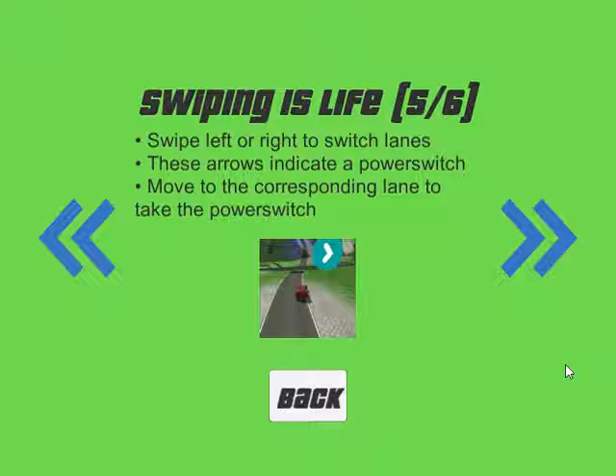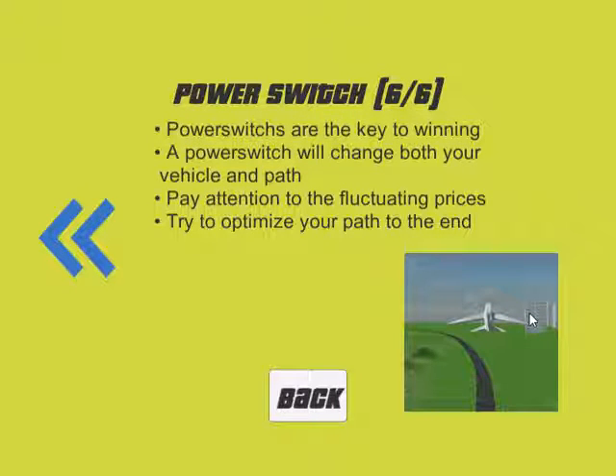Zero points is usually not a good thing. Power Switch has three lanes. In order to switch to different vehicles, you want to get in the lane of the power switch arrow — if you're in that lane at the right time, you'll be able to switch to a different vehicle. If you don't want to switch, you can move to the opposite lane or even the middle lane. You're going to want to power switch to the vehicles that are best for you.